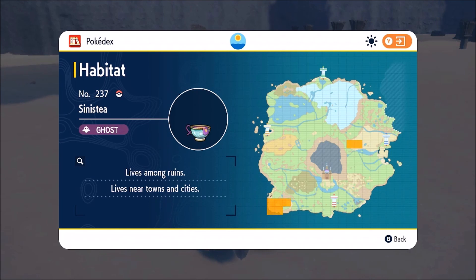You can see over there in the desert, kind of in the middle of the map, and then the far bottom left of the map — look for the ruins in that area and you should be able to find Sinistea. Best of luck to you, this is an interesting Pokémon, hopefully this video helped you out.